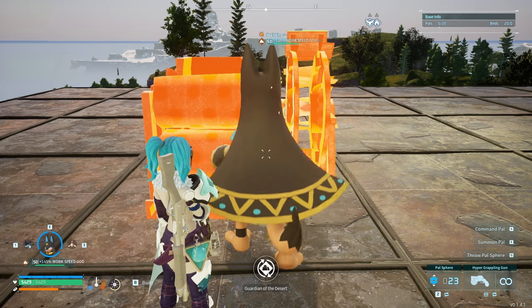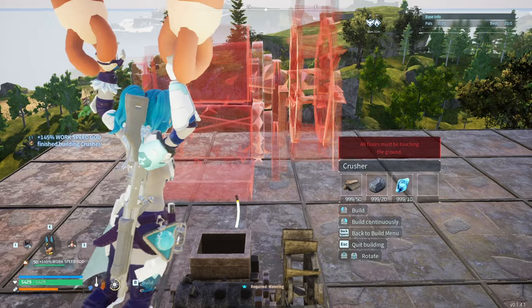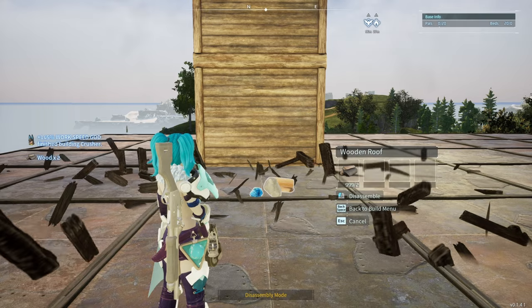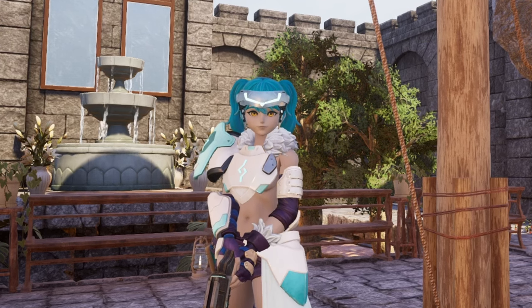We are going to use furniture for this method because this is the only way to make it work. You are not going to be able to stack different items on top of each other just by themselves, and using foundations or platforms are also not going to work because the item is going to break after you remove the foundation. But if you are using furniture, then any item you place on top is still going to remain intact even after you break the furniture.